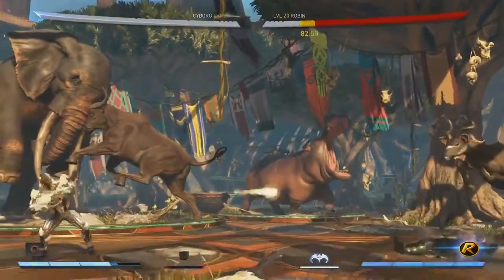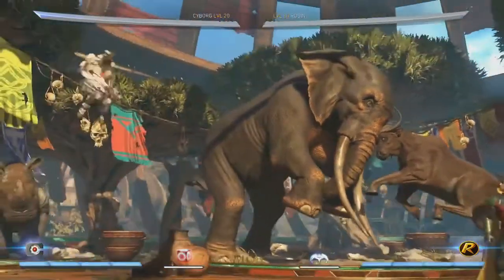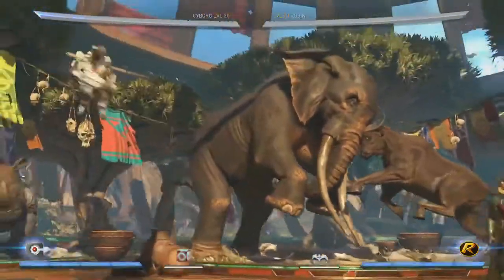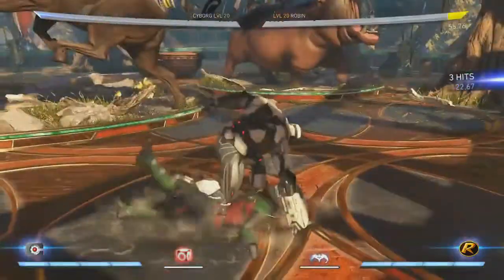Let's say you're really close to Robin and you don't want to be there anymore — how do you get out? Use the grapple, which I forgot about. His grapple is back. He also has a new throw using his grapple.